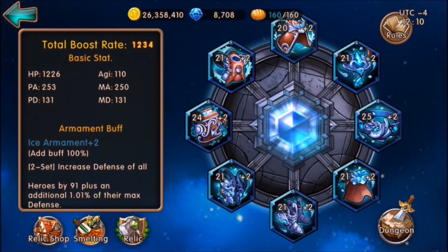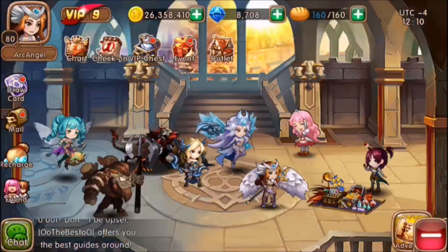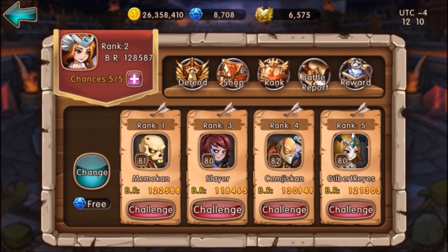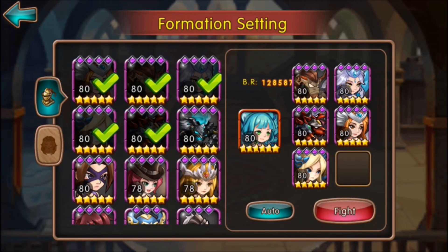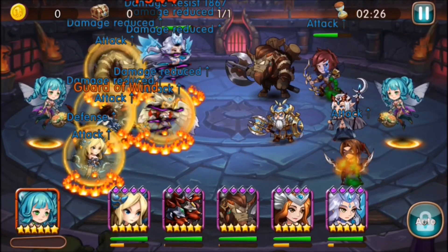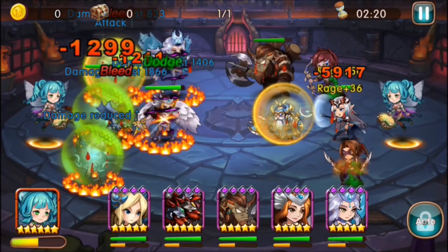Getting rid of everything else is how I was able to get the tokens needed for this. Let's do some arena. There's this guy using the earth set — let's attack him first. So here is what the ice set looks like in action. I believe this other guy is using the flame set.